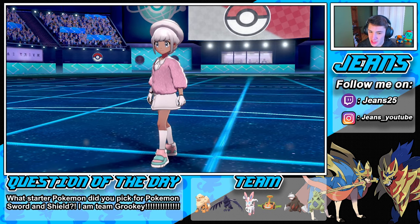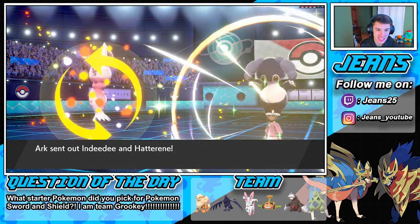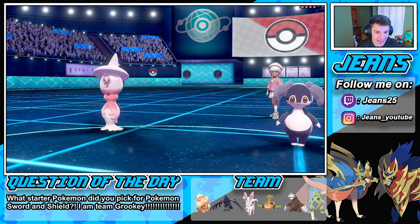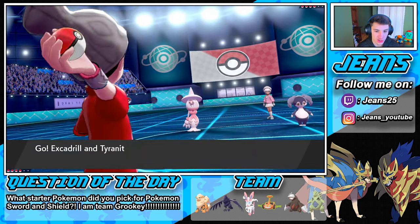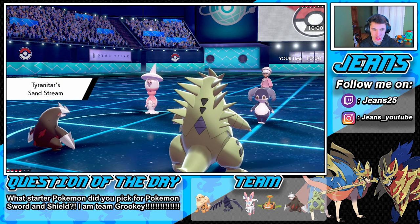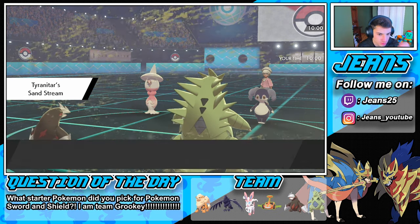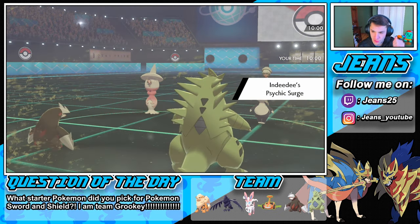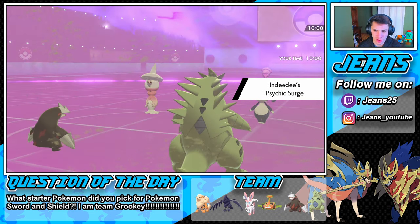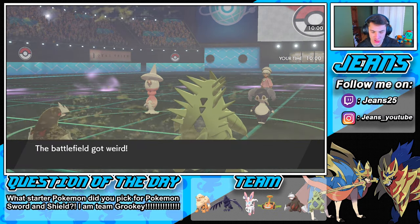The Hatterene-Indeedee lead comes in. I say we Dynamax our Excadrill — whoever has higher attack, which I think is Excadrill. Take out Indeedee in one shot, then go after Hatterene with Crunch, which is super effective. We could potentially two-tap them and just get out of Trick Room.